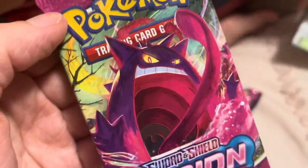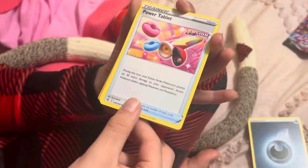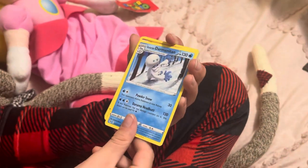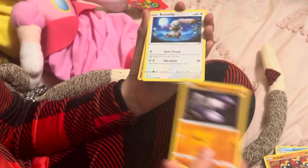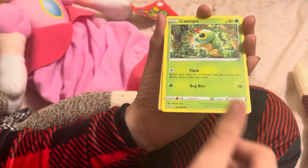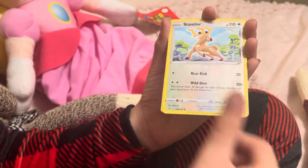I personally like the Mew and the Gengar. Dark Energy, Power Tablet — that's a new one. Galarian Darmanitan, Flaaffy, Drillbur, Bunnelby, Mudkip, Caterpie, Eevee, Stantler, and Deoxys.